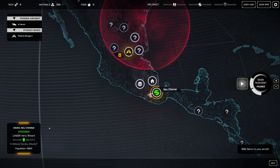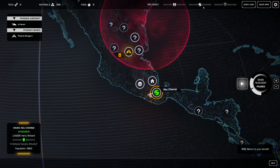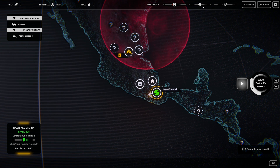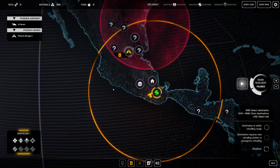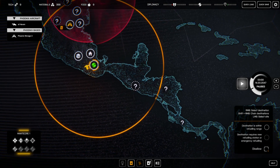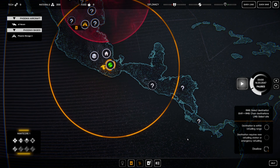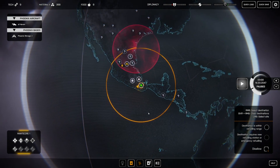Here we go — this is the Sanedrion faction, that's this group in the middle. As a whole we are totally neutral with them, but with this specific leader we're actually in the positive. So if we wanted to, we could say let's build a refueling station here — and this outline would indicate the new areas accessible by that refueling station. This is probably not an ideal location, but it's something to consider.